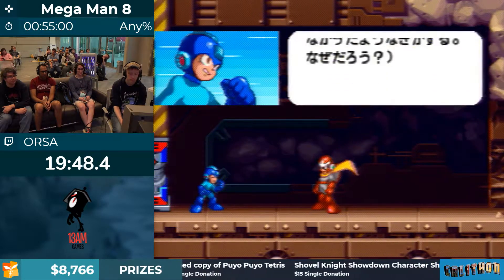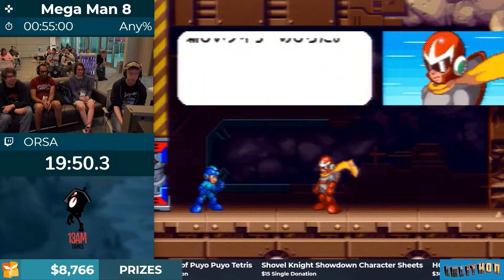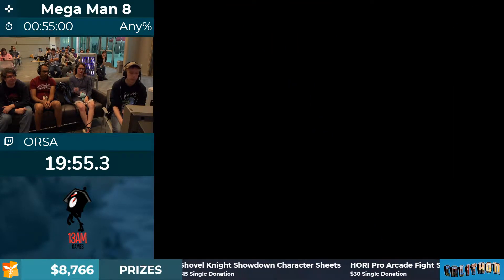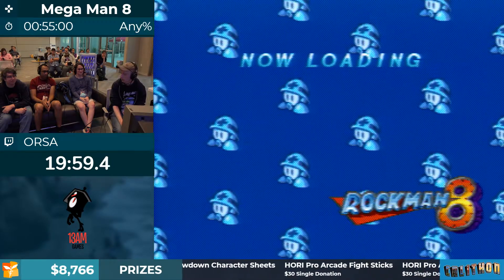Not the best luck but we got through it — Orza did it with style. Proto Man's here. I cannot read Japanese, so something's going on. I think Wily's fortress is over there but there are some shields, which is why we're going to fight more robot masters — something like that.